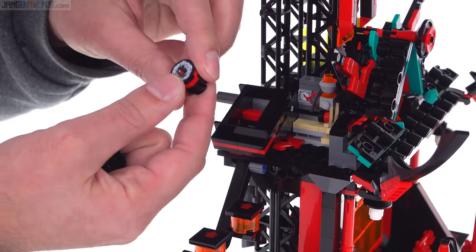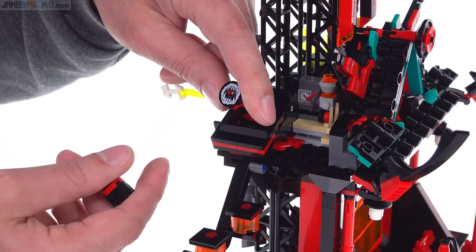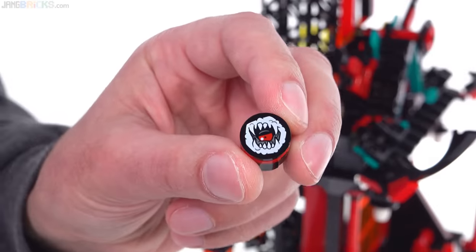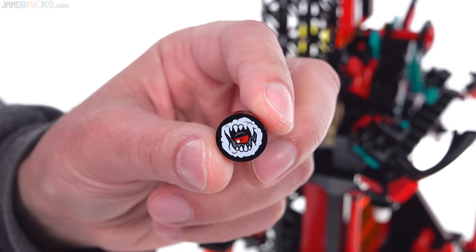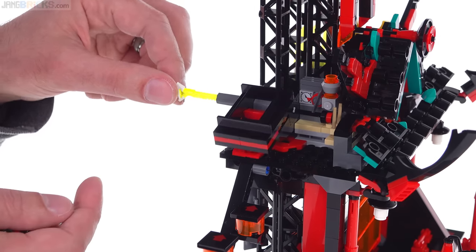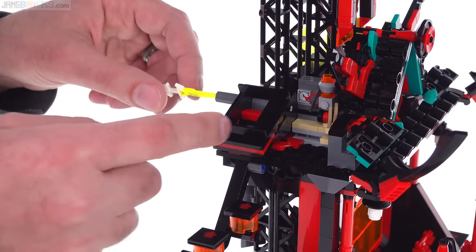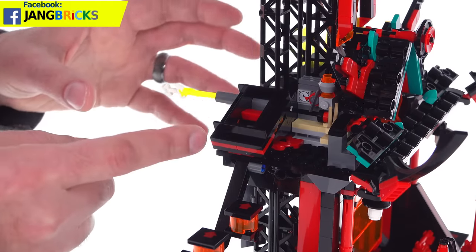This is kind of where the Donkey Kong thing comes into play. These are printed pieces for this season — they're like evil sushi rolls that come down and try to get you, acting like barrels that roll down from above. The idea is that you have to pass that challenge, and with that done you're able to jump up onto the next platform and proceed from there.